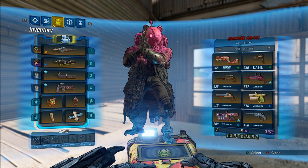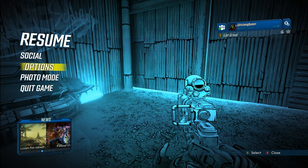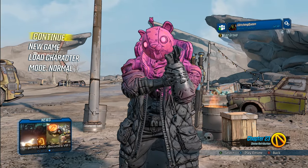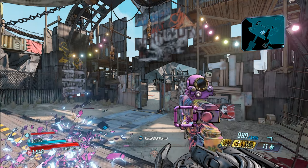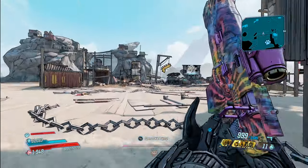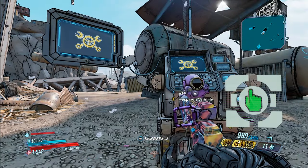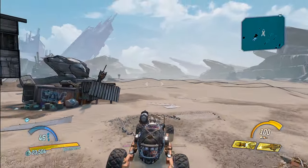Now I'm going to farm it again and restart to show you how fast it actually is. Just go ahead and quit out of the menu, hit quit game, and go to main menu. I'm doing this on PC — PC loads a little bit faster than console. Go back into the game, hit play, then continue. You don't have to completely turn off the game; you just go back to the main menu and then go back into Carnivora. It'll put you at that new-U station right next to a catch-a-ride. You may also notice I'm sliding really fast — I've got a legendary relic that lets me speed slide 100% faster.